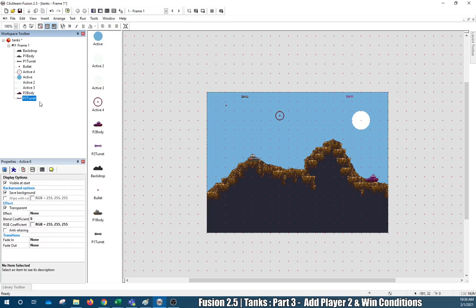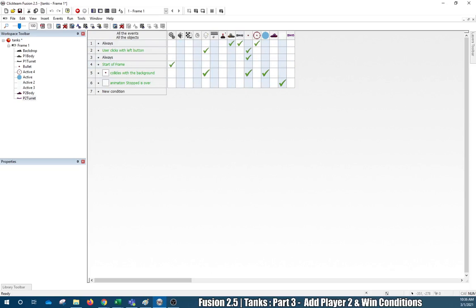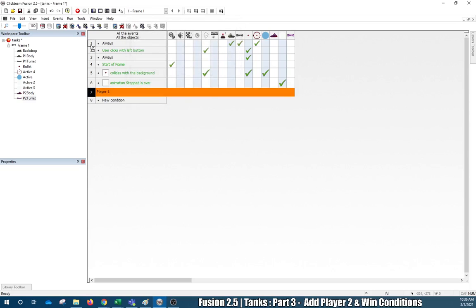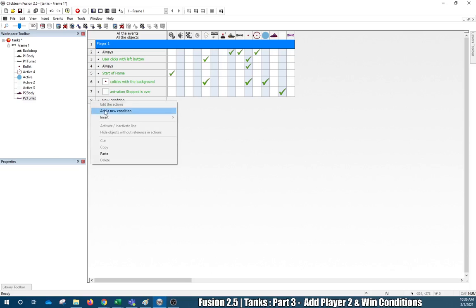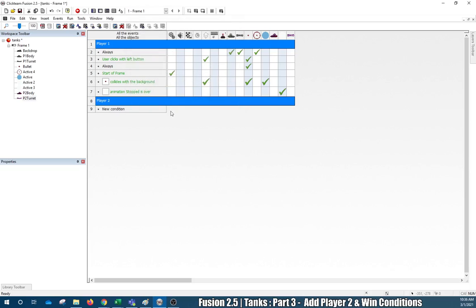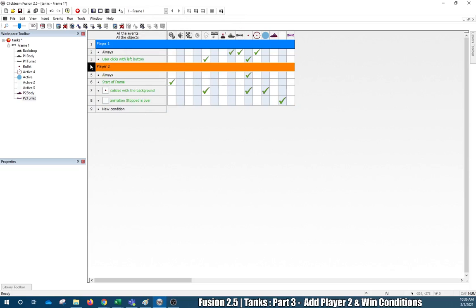After we've done that, I want to come in here and start organizing this code. I'm going to right-click a number, do insert a comment, and put 'Player One.' I'm also going to change the font to white, change the background color to blue to make it stand out a little more, drag it to the top. Then I'll do it again — insert a comment, 'Player Two.'